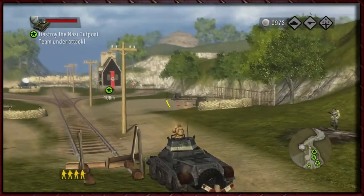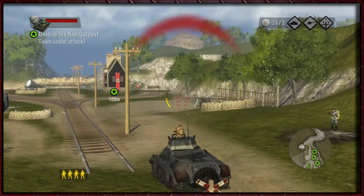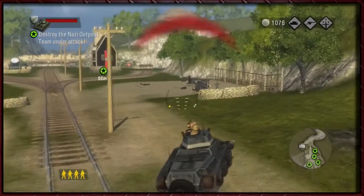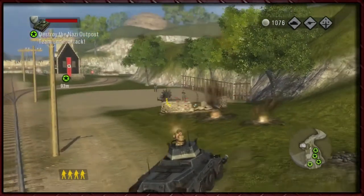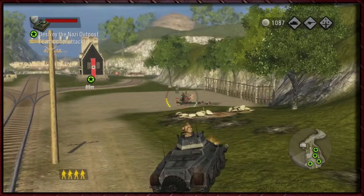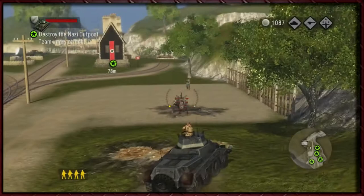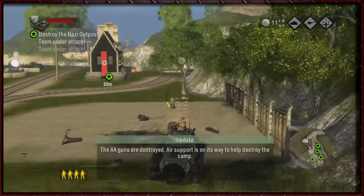Might be worth calling in some support of our own. Looks like you're having a fine day — no longer, you're now pieces. The best kind of pieces — German pieces. A little bit like Reese's Pieces, but less chocolatey and more krauty. Bloody AA gun. Although it's not damaging us, which is quite cool. AA guns are destroyed — their support is on its way to help. Excellent.